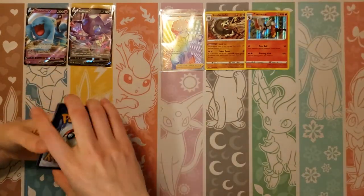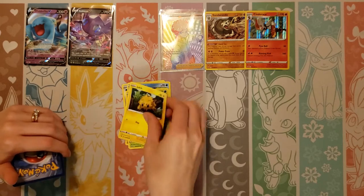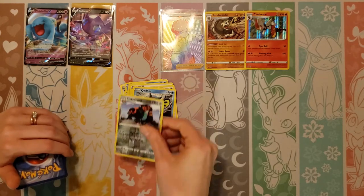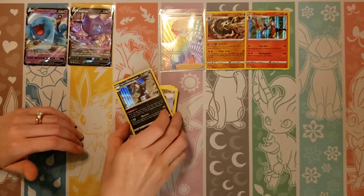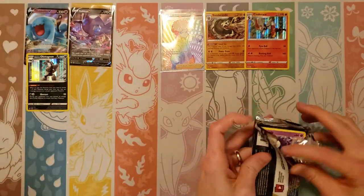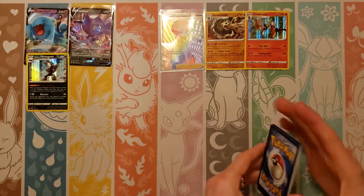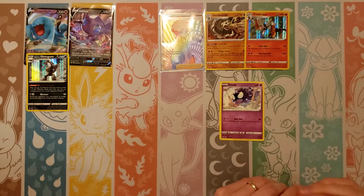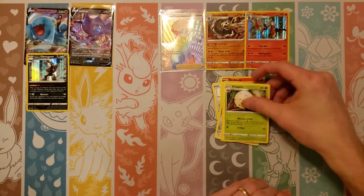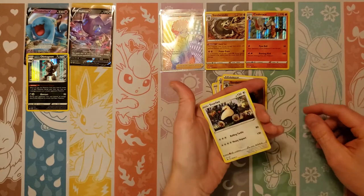Next pack: Ferroseed, Goldeen, Roselia, Joltik, Darkness, Aurora Energy — I do like that Aurora Energy — Qwilfish, reverse of a Copperajah, and a holo Obstagoon. We need that one too — two cards we need right there. I think Obstagoon is played with Sableye because of its ability; they go together pretty well. Next pack: Gastly, Rookidee, Sizzlipede, Snom, Mawile, Fire, Eldegoss, Energy Search, Quick Ball, reverse of a Sanaconda, and a Snorlax.